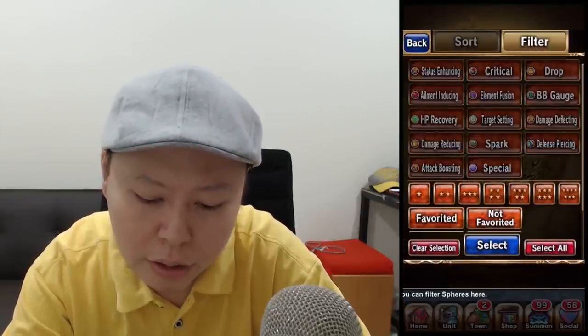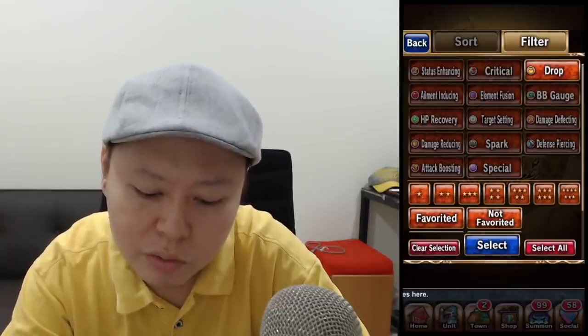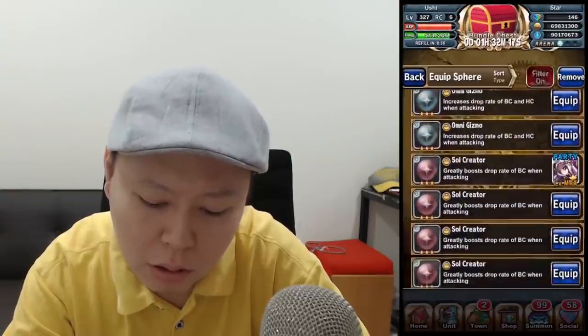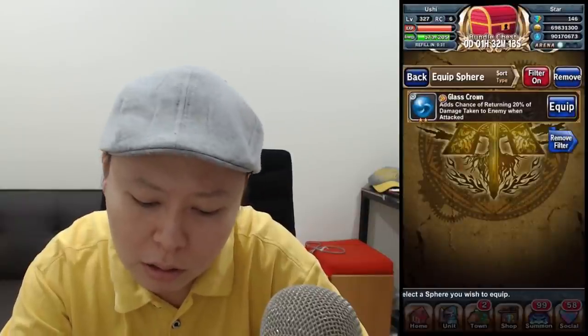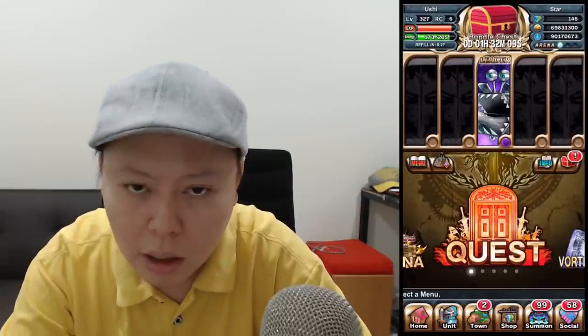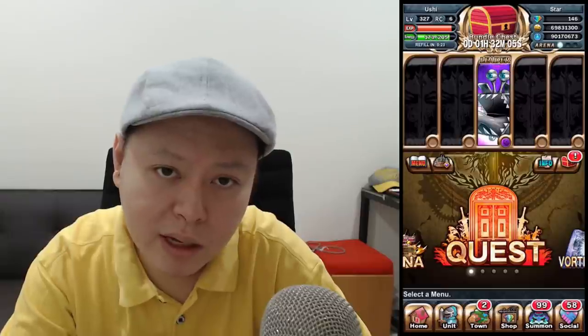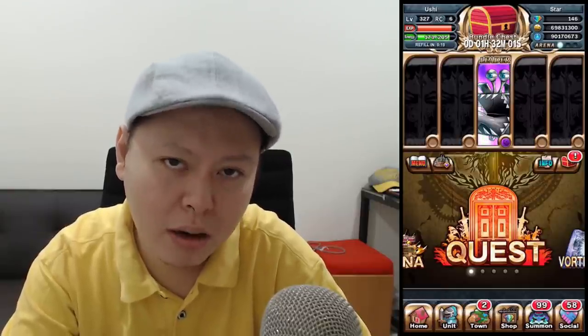Usually what I do is randomly look through every possible type of sphere one by one. Like, it's not in the drop category. Let's check damage reflecting — not there either. And that is really annoying. It's gonna be awesome if they can add that very simple 'acquire' button.